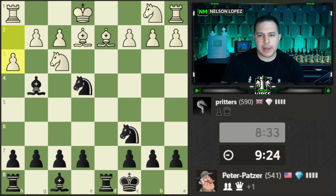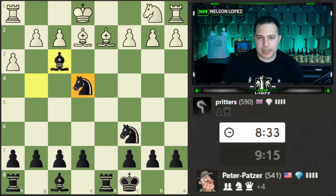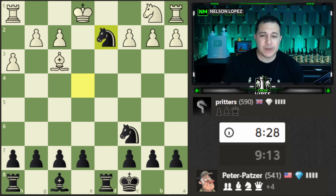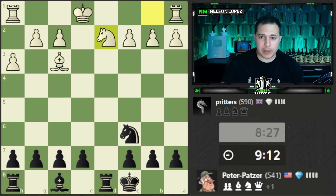Since we're ahead, I'm leaning towards trading. Normally I wouldn't give up my bishop for a knight, but in this case since I want to simplify, I think I will. We already got the pawn, so as we get closer to the endgame that's better news for us. I'll go ahead and do this double trade to make that happen as quickly as possible.